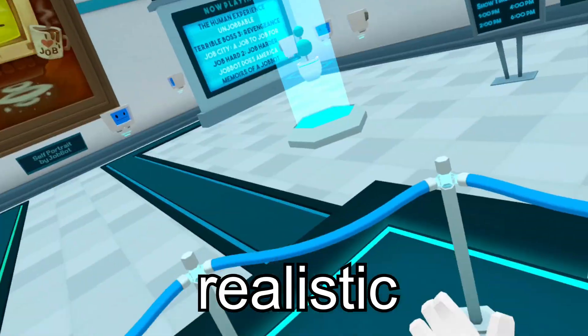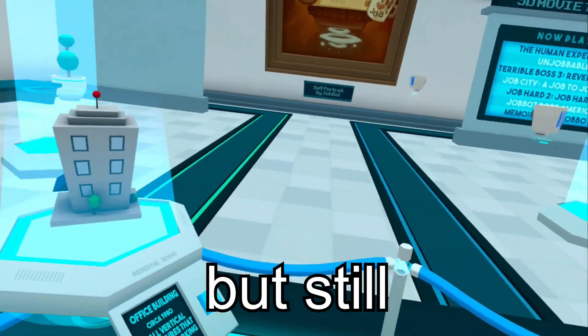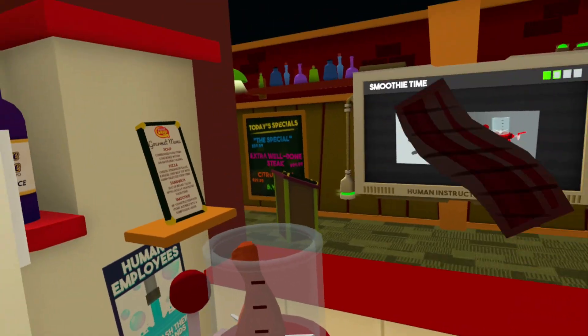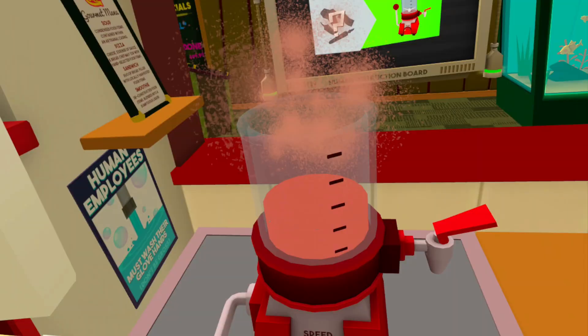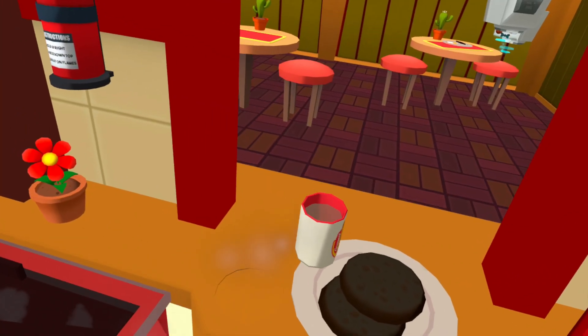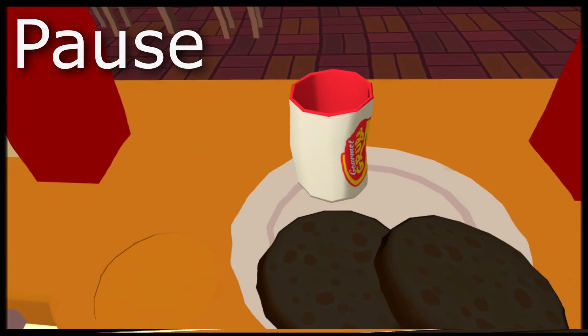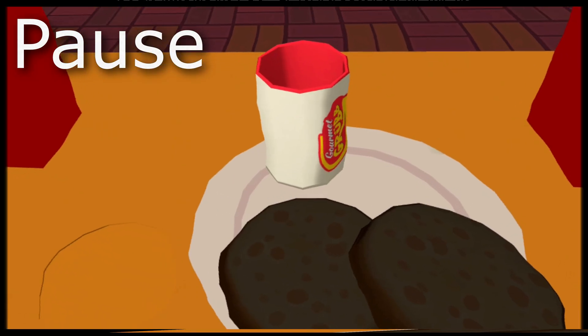Level two is Job Simulator — a little more realistic than Rec Room but still pretty cartoonish. Turn on the grill, put some chicken in there, burnt bacon, some tomatoes. I just served my customer two burnt pieces of toast and an empty cup. I think it's time to move on.